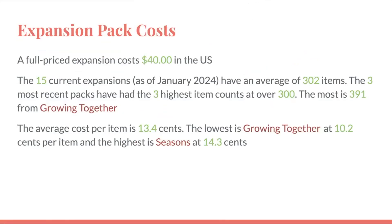If we look at the cost, a full-priced expansion costs $40 in the US. The 15 current expansions have an average of 302 items. The three most recent expansion packs have the highest item counts, which are over 300. The most is 391 from Growing Together, and Horse Ranch and For Rent are maybe closer to around 350. For each pack, I divided $40 by the number of total items in the pack, so the average cost per item among all the packs is 13.4 cents. The lowest is Growing Together at 10.2 cents per item, and the highest is Seasons at 14.3 cents per item.